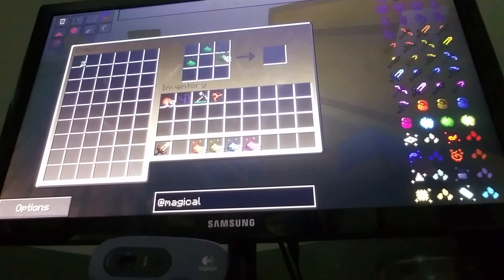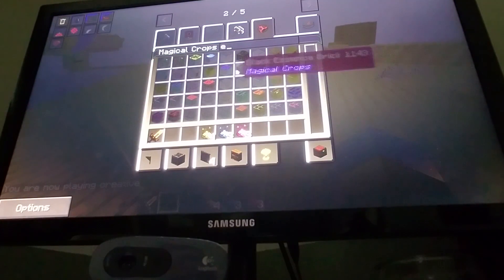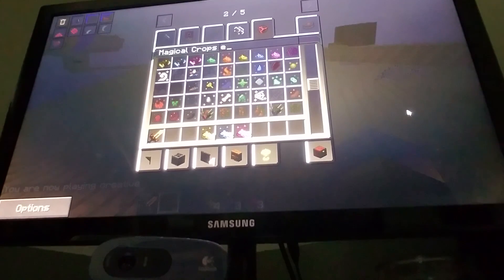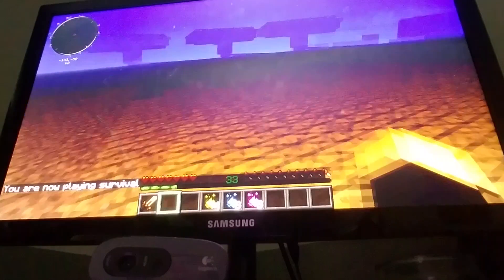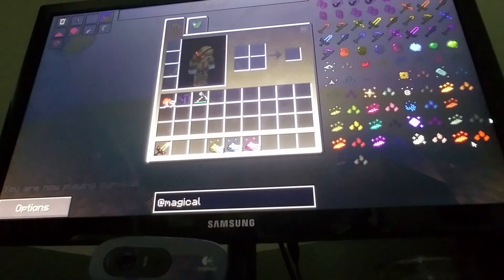I have all of the essence that I'm going to need. I am doing this — I just look at magical crops and things because sometimes it doesn't show everything.